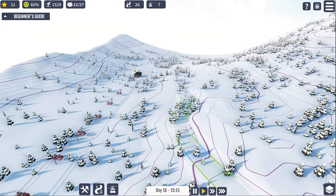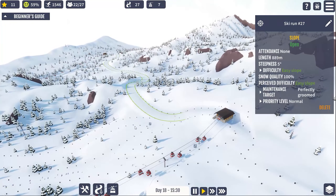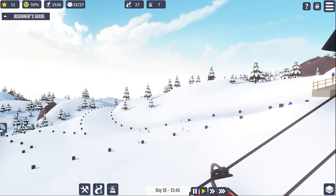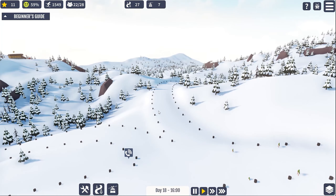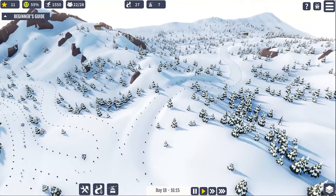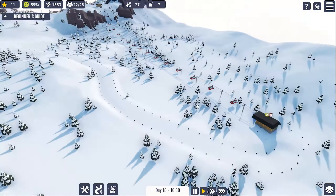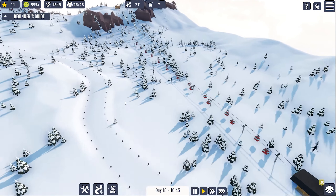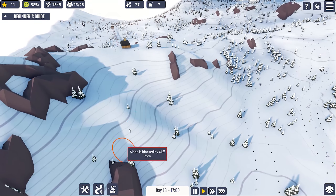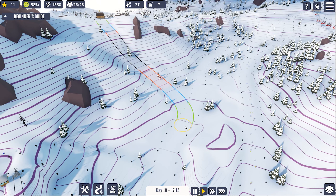I got a suggestion from a viewer to add black runs ending at a lift. I think having a black run here definitely makes sense, so let's get that in — and thank you for that suggestion. I want it to go pretty much straight down, just like that. There's no real reason to end it up here, so we'll have it just go with the flow. There we go — a nice black run for those who are a bit more courageous.